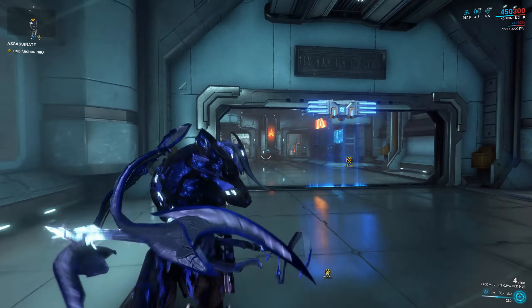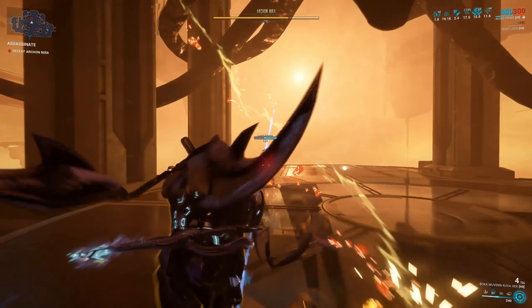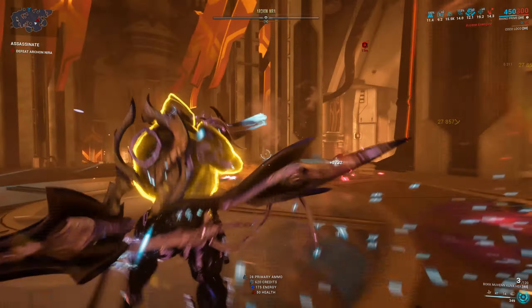That's both Deacons taken care of. Here we go - first I gotta defeat her summons. Good. Roar is active, just gotta find Nira. She's up there, just gotta wait for her to come down, Void Strike... and miss. Damn it.